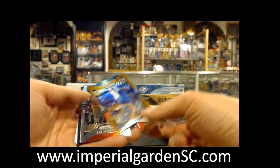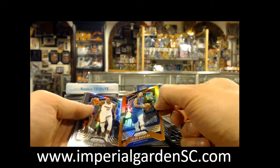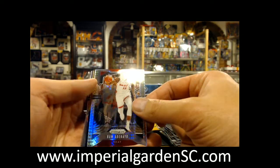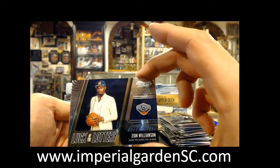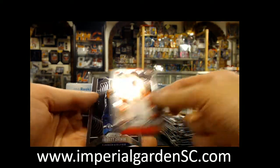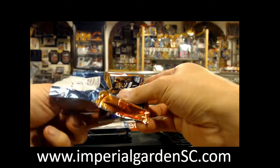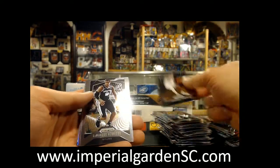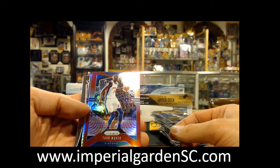We have an orange Jalen Brunson, numbered to 49, and Bam Adebayo, another Zion — Luck of the Lottery — an Admiral, Daniel Gafford, Jarrett Colbert, and a red of Pawnmaker.